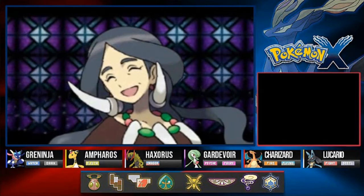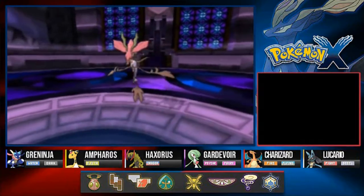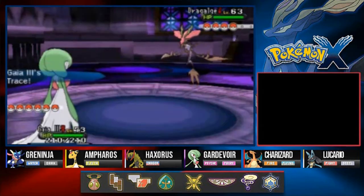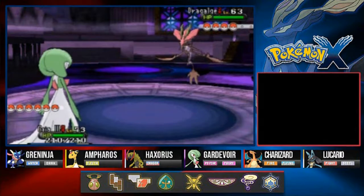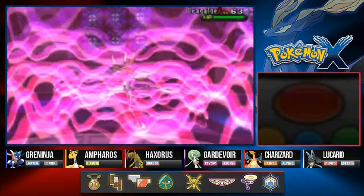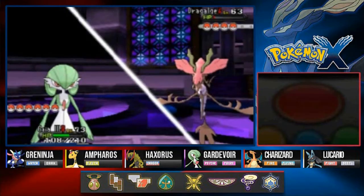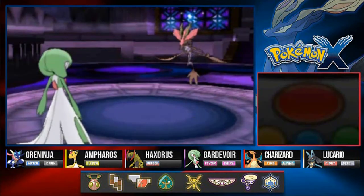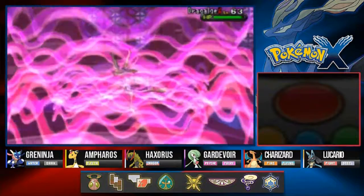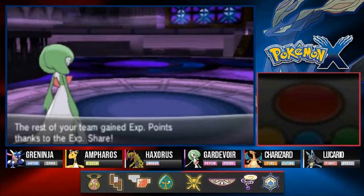Here we have Drasna, the dragon type trainer, and she's coming out with Dragalge. I knew you were gonna come out with that — that's why I came with this Pokemon. Ability: Poison Point. Time to die — psychic attack for the win! She uses a full restore, but psychic attack again says goodbye to Dragalge.